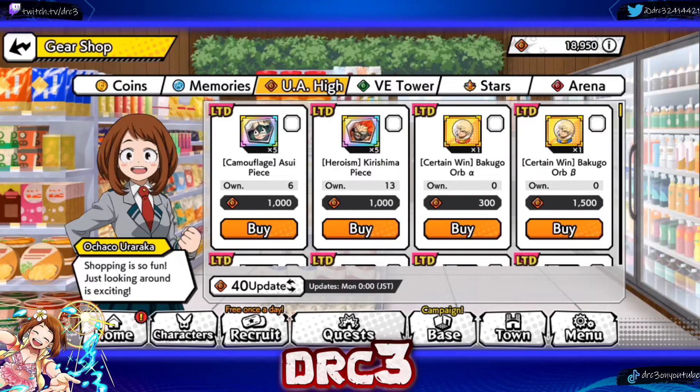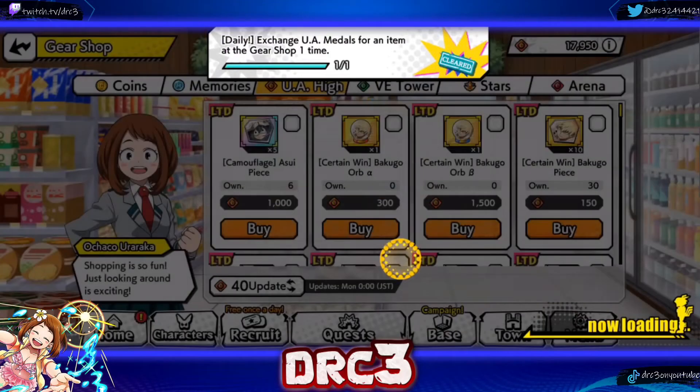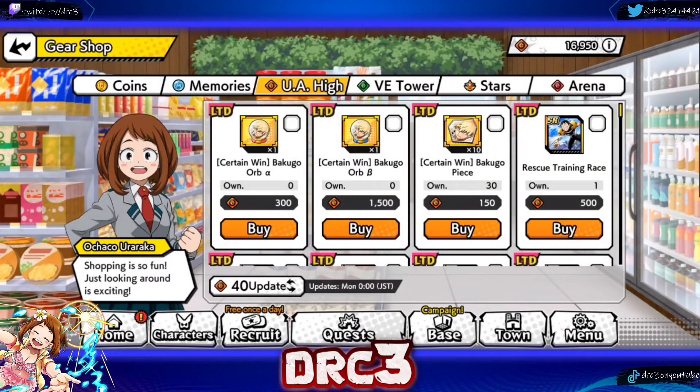The next thing I want to mention is the UA High shop. They have added pieces for Kirishima and Asuui — these are fairly decent, you get five for a thousand. It's better than the ones you get below for around 200, so it's kind of worth buying. I don't really need the blue Kirishima because I have them at level 100, but you can always use the extra shards or pieces to do their EX skills. You can actually use pieces to do the EX skills if you didn't know that.